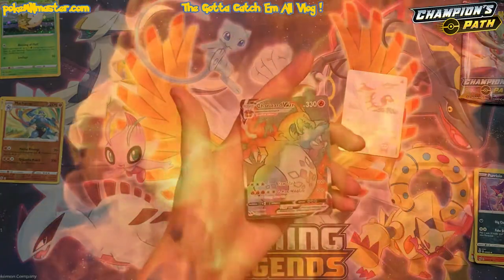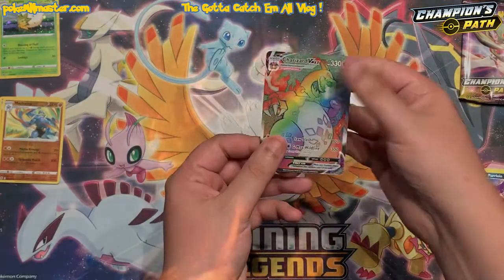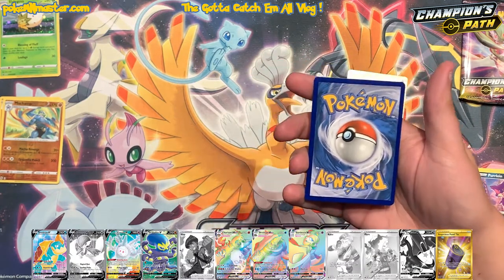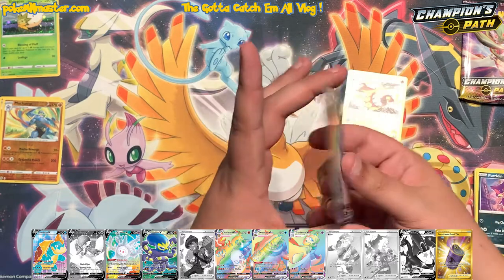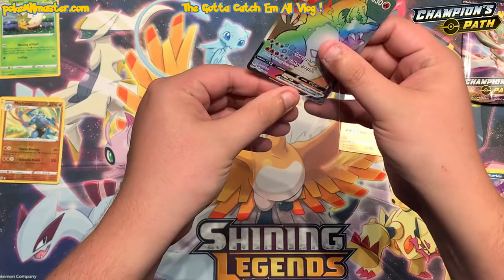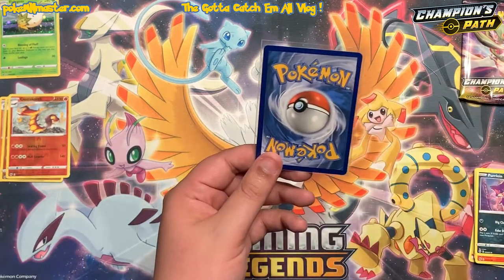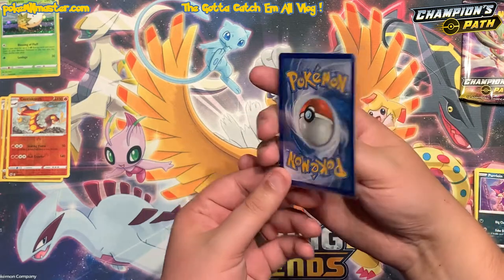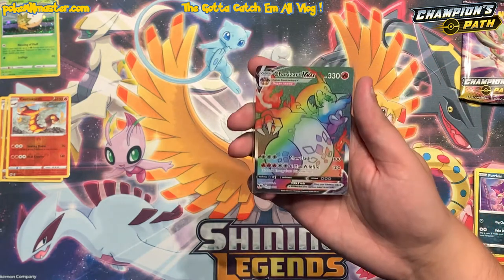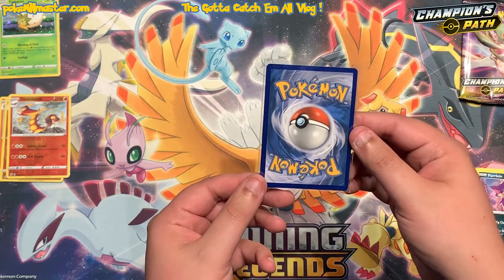And then behind him — holy s**t! No flippin' way! Holy bleep! We pulled him! Guys, I was just complaining in the last video about how long it was gonna take to pull him. Holy hell! Two videos in a row! We pulled just some absolute sick fire out of this pin collection box. How about that? Let's get this baby sleeved up before I end up dropping him from the excitement. The only shiny card we don't have yet — we're one step closer to the master set for Champion's Path.